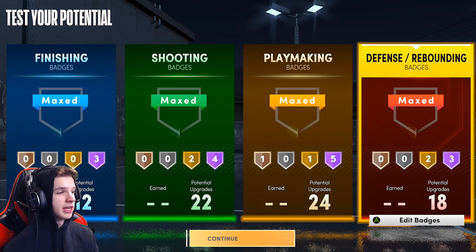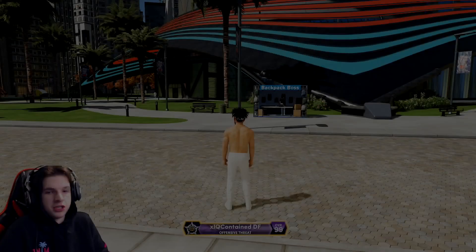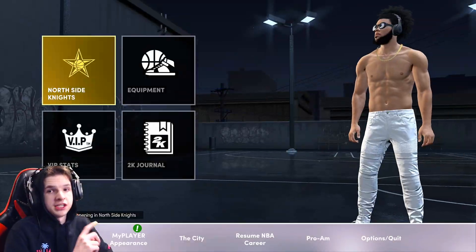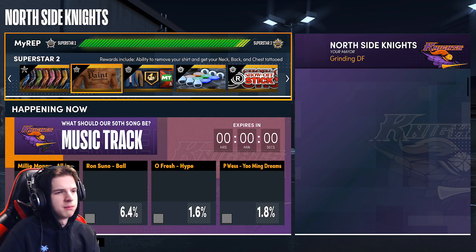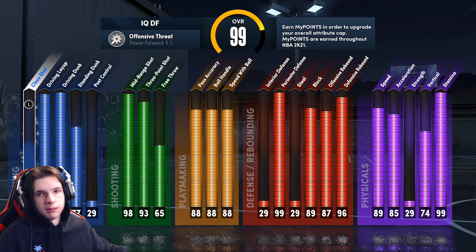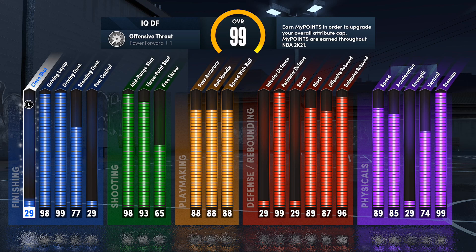Those are the badges and that's how you make the build. We're about to hop onto my max 99 overall build right now and I'll show you what this build looks like maxed. Just loaded into the park — we're officially now in SS2. The next video you see after this build video will be me hitting SS3. Let me move my face cam — actually let me just turn it off. These are the stats with the build maxed at 99 overall.